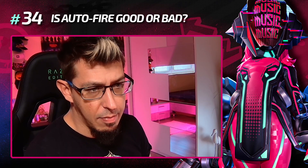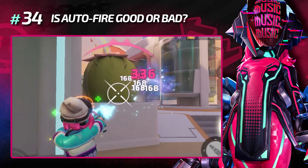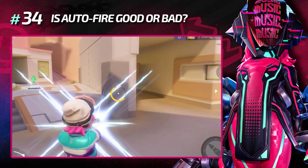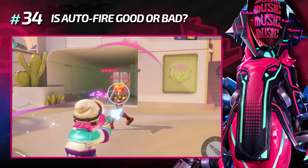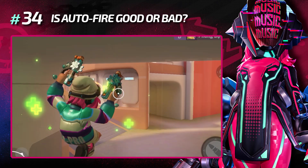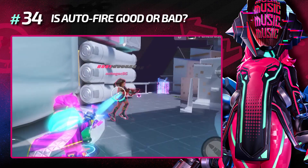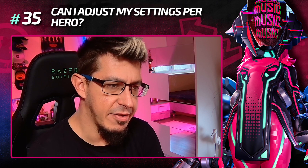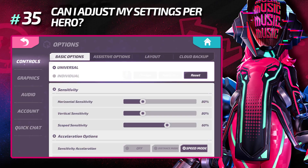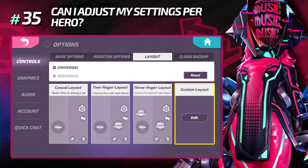Is auto fire good or bad? There's no simple answer — I'd recommend trying both. On higher levels more players turn off auto fire because you can control when you shoot, but with auto fire on you'll make some shots you couldn't otherwise. Be aware that shields like Ruby's shield or Fort's will trigger auto fire automatically. Can I adjust my settings per hero? Yes — you can adjust sensitivity, assistive options, and even your layout per hero, although I wouldn't recommend changing your layout per hero.